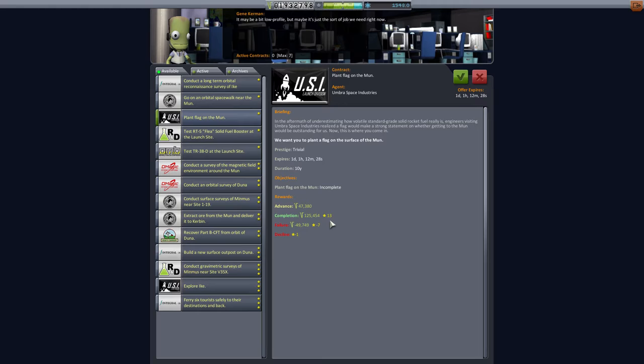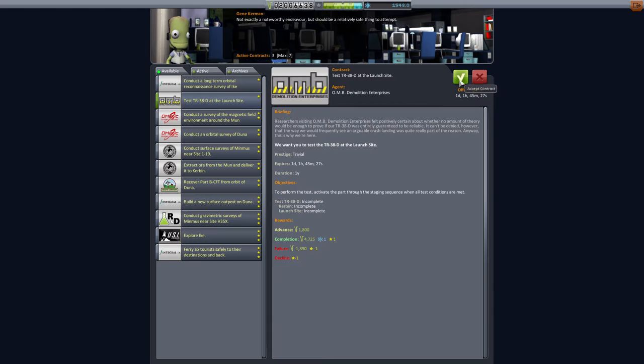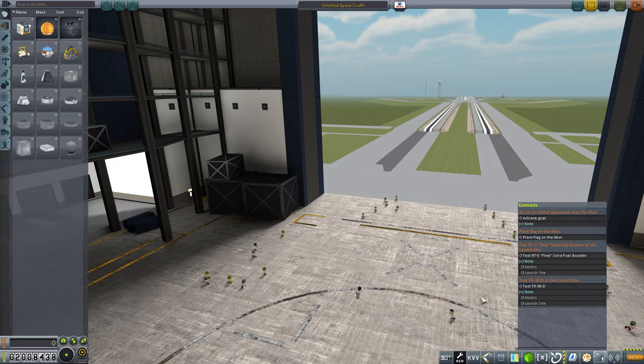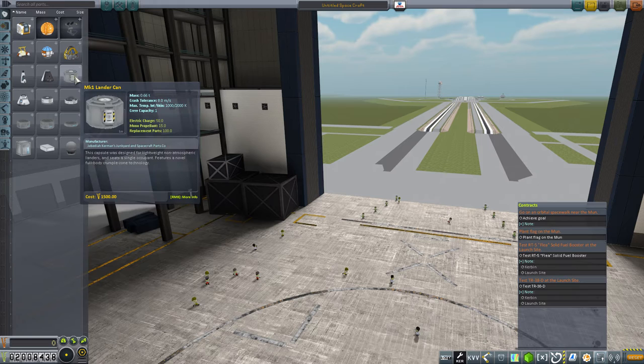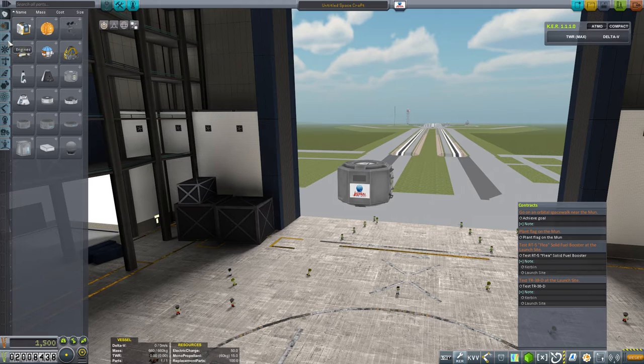Finally, plant a flag on the Mun - given to us by Umbra Space Industries. It will give us 125,000 funds and thirteen reputation. I've decided that whilst we could do these on a shoestring, we won't - we'll be doing them in the luxury suitable for our Kerbals. Let's accept all of these contracts and head over to the VAB to do the simple launch site contracts first.